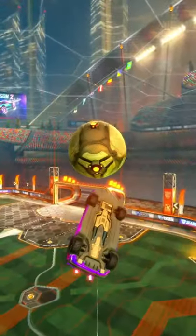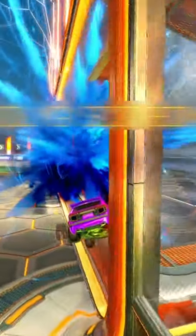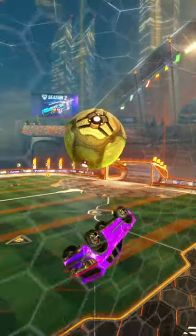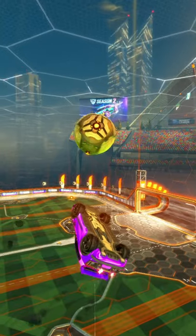How to flip reset in Rocket League. First, you want to hit the ball up into the air. Next, you want to air roll and then line up your car with the ball.